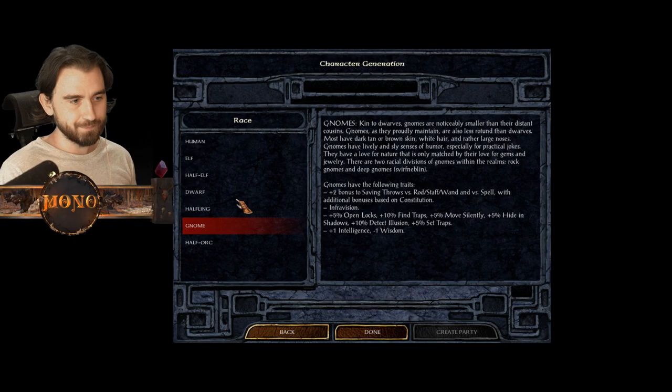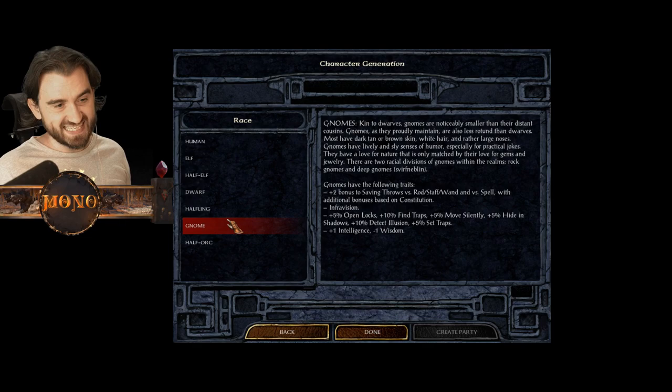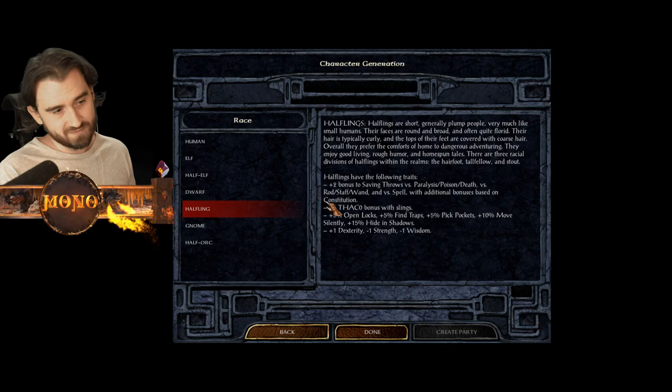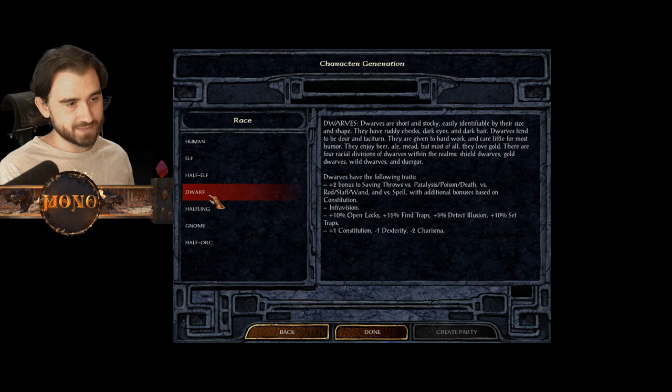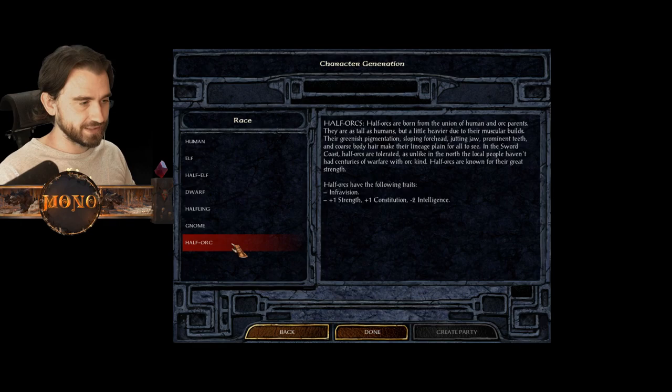Dwarves, gnomes, and halflings are a little bit special because they get bonus saving throws against different things based on their constitution. If you have a lot of constitution this bonus is really strong. For instance, a halfling might be very good against death magic, or a dwarf with high constitution would be very strong against paralysis and poison.